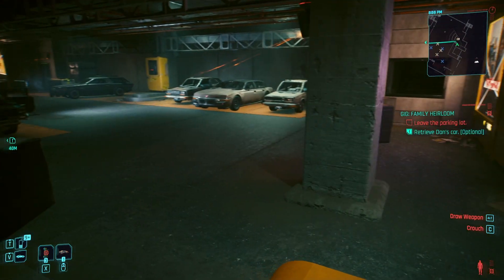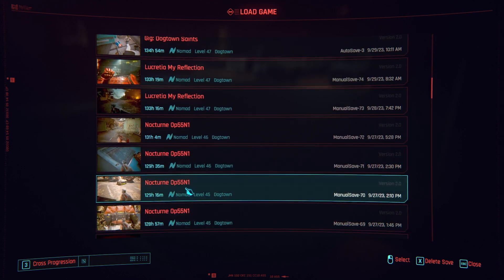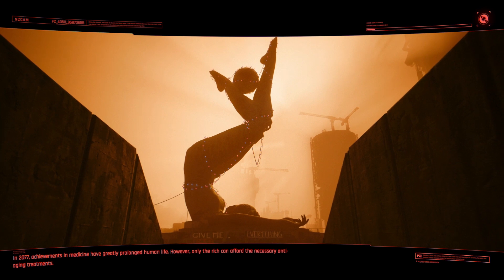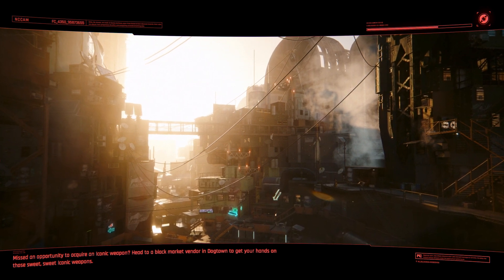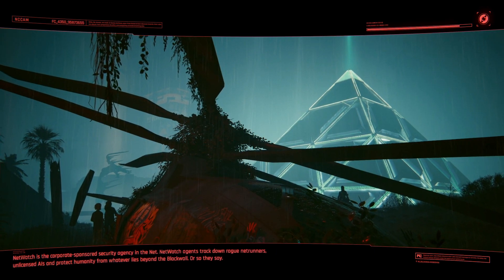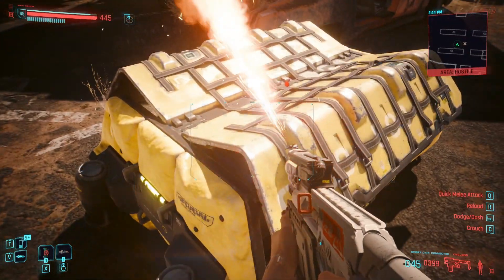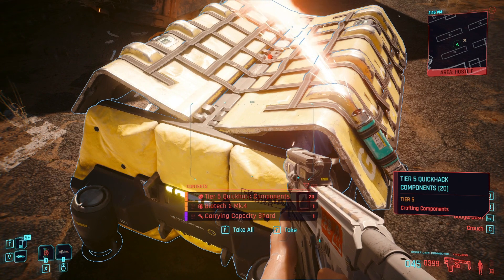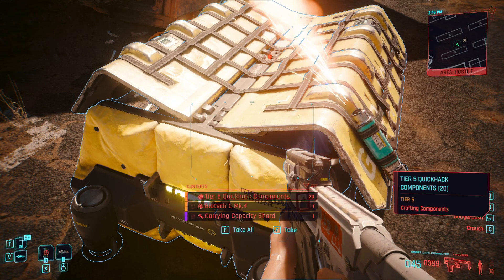This last method is for DLC owners only. You can find quick hack components in airdrops too. It depends on your level and street cred, but I found 12 to 20 tier 5 components in one airdrop. I'll post an airdrop video linked under this one if you want to see how airdrops work. That's it for this beginner's guide - I hope it helps you get your quick hack components. See you guys in the next video!